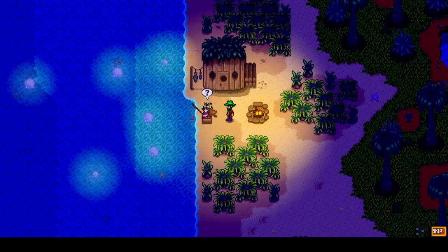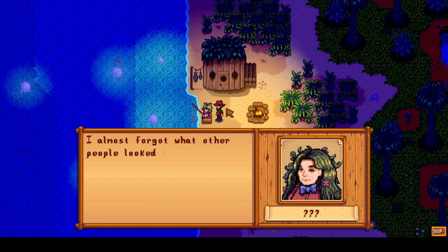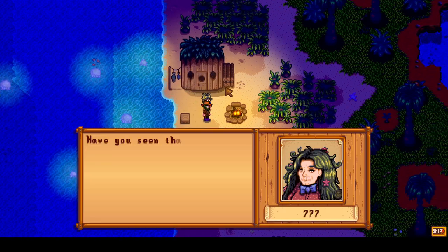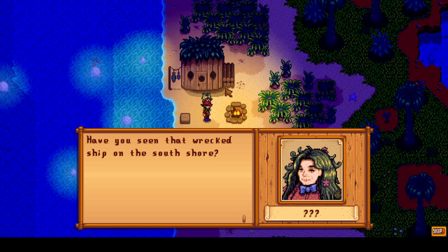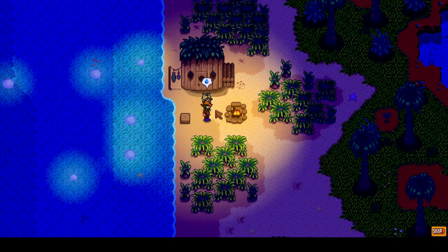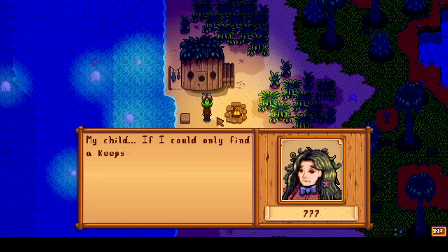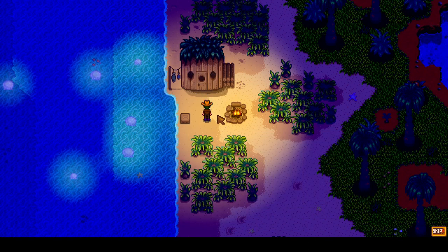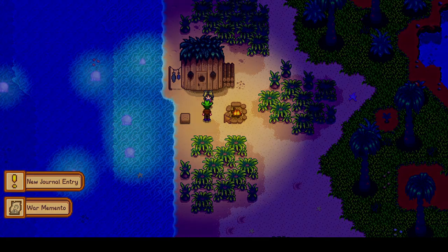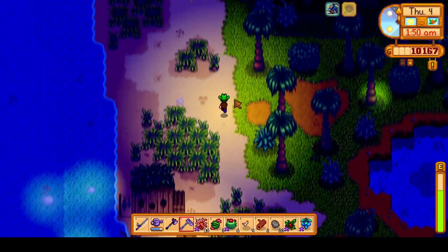To end the day, we talk to a person over here to trigger a cutscene where we ultimately receive the Pirate's Wife quest. We cannot complete this until year two when Kent comes back, but it will give us five golden walnuts and also the fairy dust recipe, so it will be good to complete when we can. After this cutscene, we pass out and reach the end of this day and the end of this video. Next time, we will return to Ginger Island again, collect a whole bunch of golden walnuts, and have another volcano ascension. If you're looking forward to what's to come, please consider subscribing, feel free to leave a comment, and let me know your thoughts on live streaming and the year two situation. Thank you for watching and goodbye.